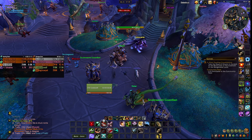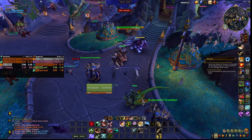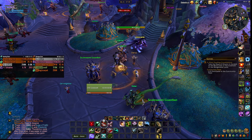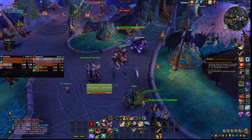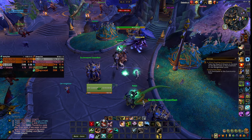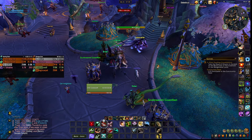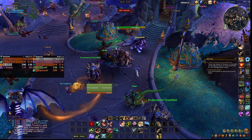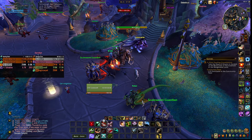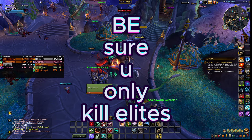To get it, go to Maldraxxus and kill the elites you find there — there are several spots; just fly over the zone and you will find them. The drop chance is mediocre so it can take you quite some time, but it will eventually drop. Learn it and all your hunters will be able to tame undead beasts.